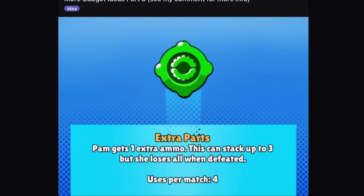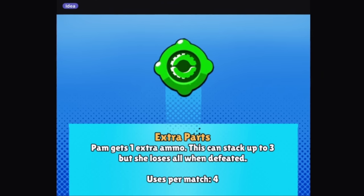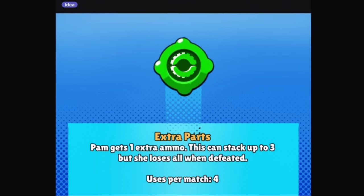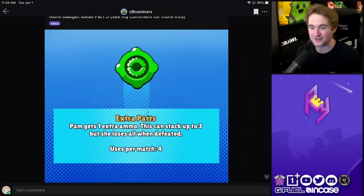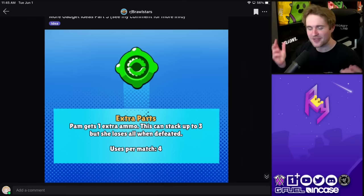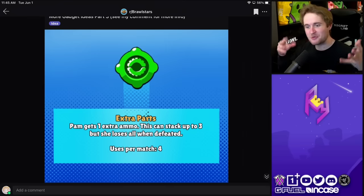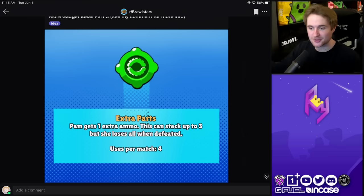The final one from this post — it's for Pam, called Extra Parts. Pam gets one extra ammo, and this can stack up to three, but she loses all when she is defeated. Imagine you are a tanky Pam with a very good sustain team comp, and you manage to rack up to six ammo bars — how crazy would that be? You could also be more conservative, saving those gadgets and playing as a four-ammo Pam for the majority of the match. I think it would be a pretty unique idea for Pam as a more aggro gadget.